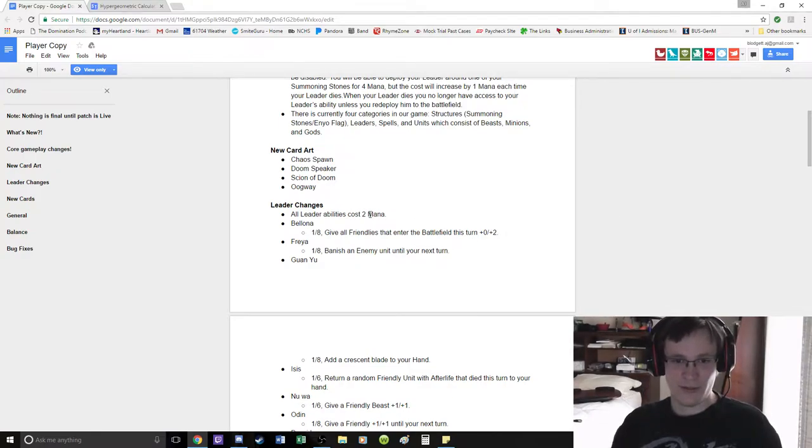All leader abilities cost 2 mana. That's probably a good starting point, because earlier you would get the 3 mana draw 1 card ability from Zeus which was really awkward.